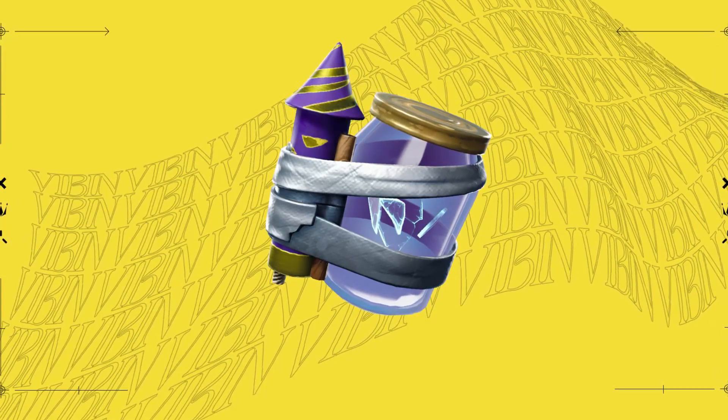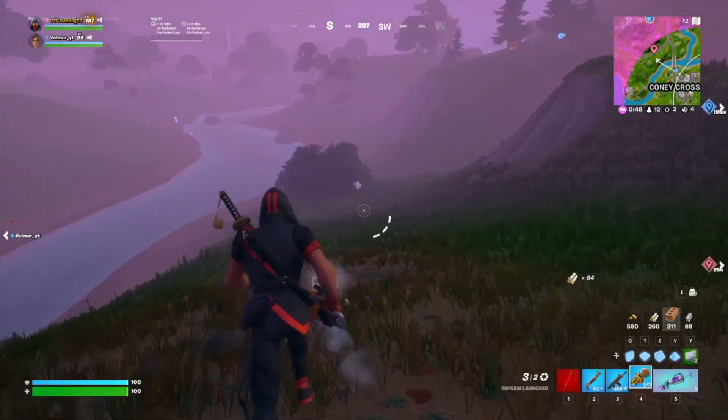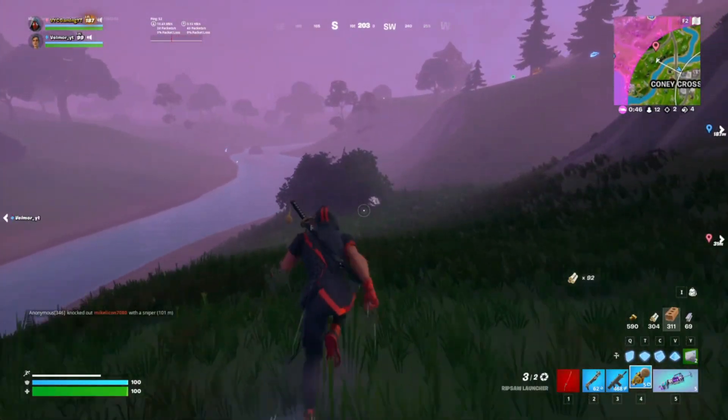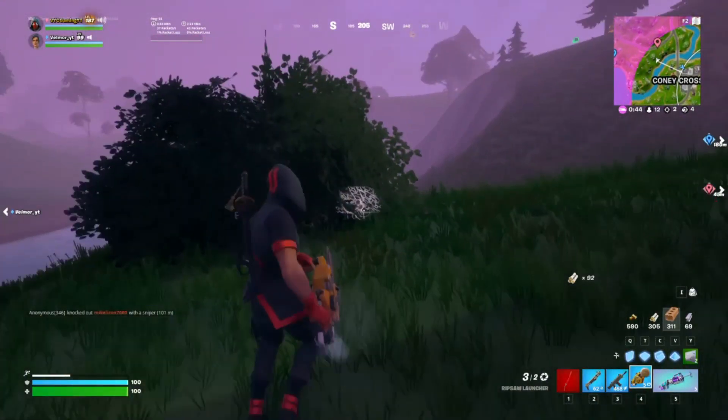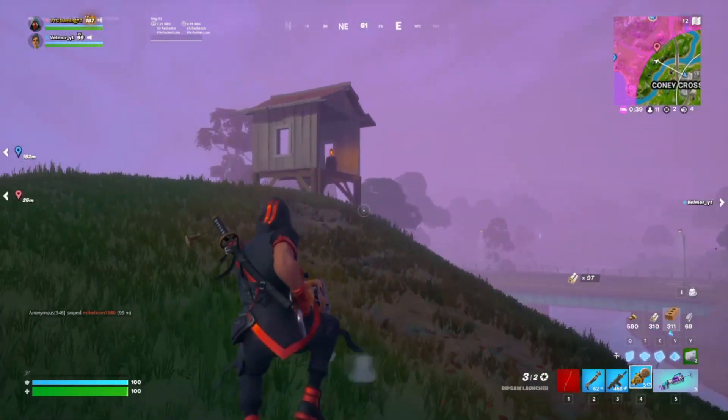First up, the Junkrift has made a return to Fortnite this morning. It can be found in most areas around the map, primarily in chest loot drops and also floor loot. If you're having trouble finding it, the spawn rate hasn't been buffed yet, so you may not have a lot of luck finding it until later in the day.